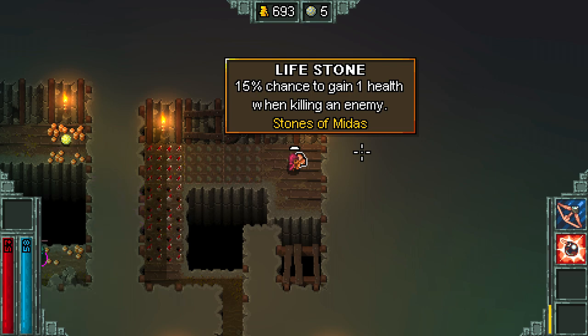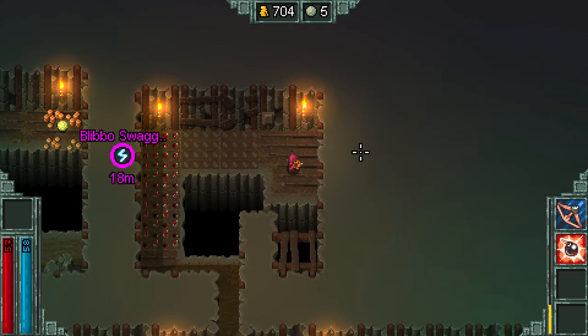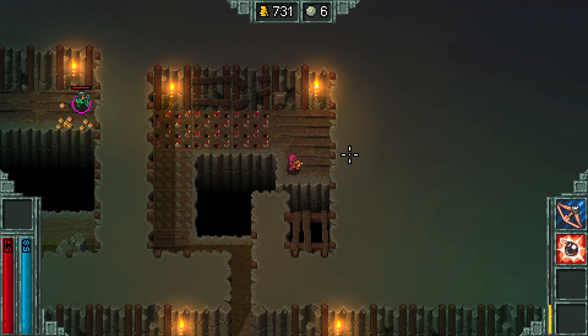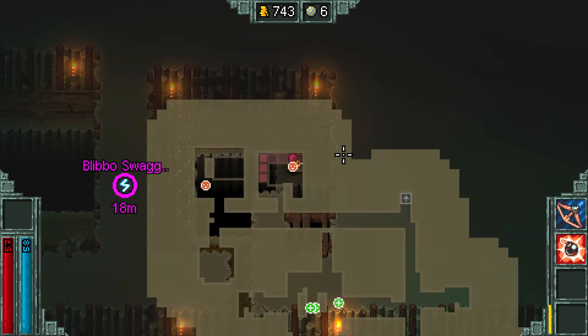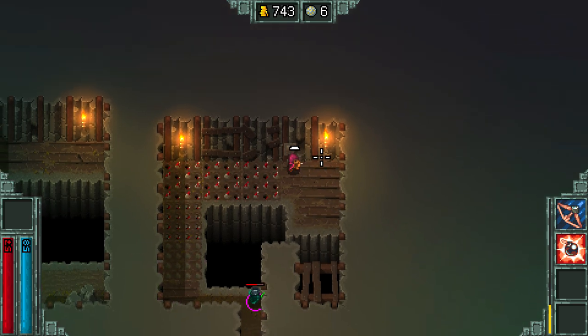It might be a chance of getting one health when I kill an enemy. The downside is I think I am doomed. I may have doomed myself. You might have to warp me to the next floor when you get to the exit. But you're next to a bit of... this puzzle looks - wait, oh wait, there's a button.